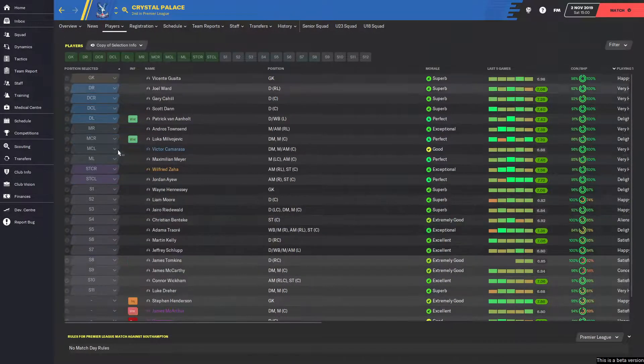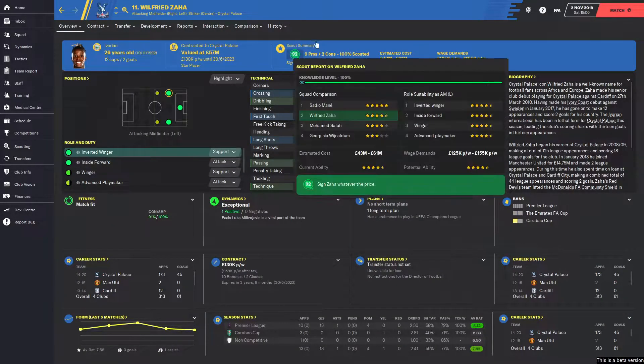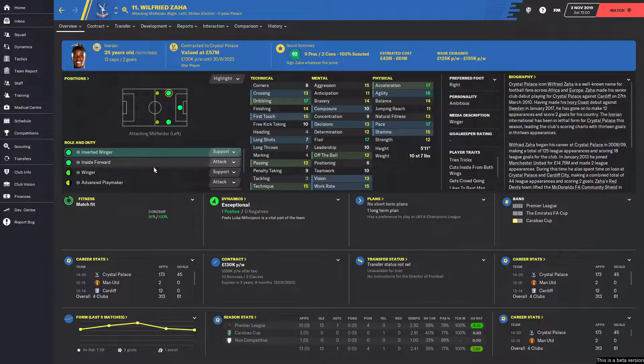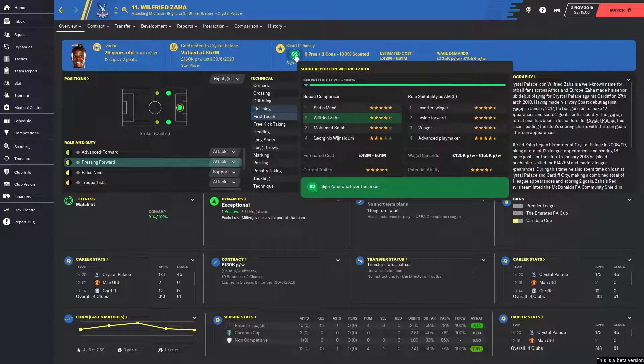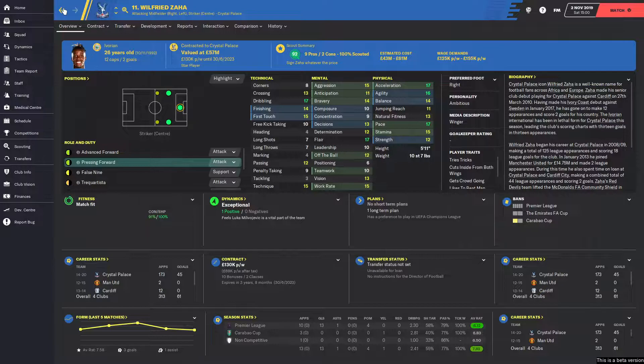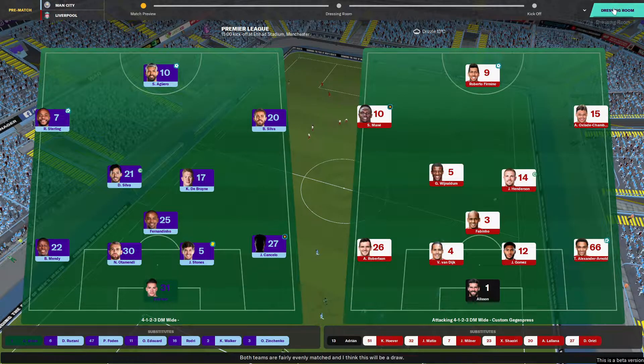Zaha's been rated like 92 recommended by my scouts as a winger for what we play. His composure and long shots are a bit bad, but as a forward he's pretty decent — pressing forward like we do. I think he's a bit overrated as far as the scouts got it, but he's still very good. He's about 57 million and doing very well this season — he could become a threat. But let's get straight into the game, we're about to start.